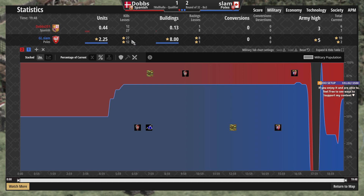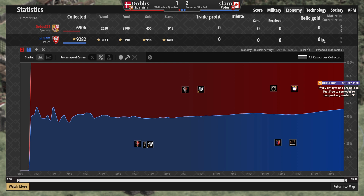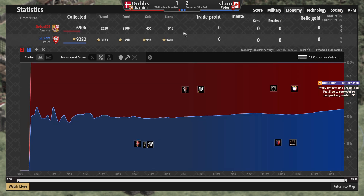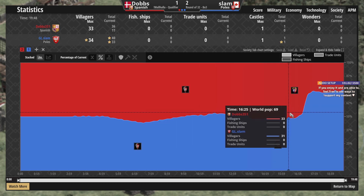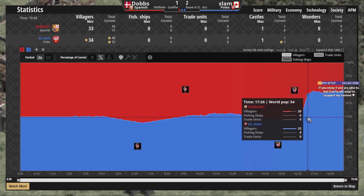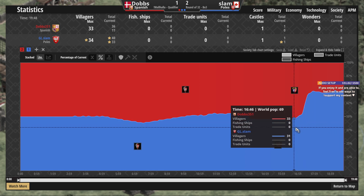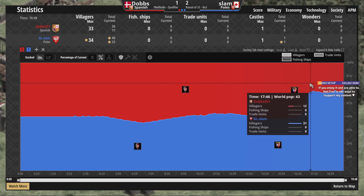Let's take a look at the achievements one more time. Slam has a 9-to-4 kill ratio, which is great. Economy is stronger for Slam — collecting about 2,300 extra resources — and a stronger society with a higher max village count. This area was absolutely devastating for Dobbs. After a fairly rough start to the series, Slam ends up taking the set 2-1 in a technical reverse sweep against Dobbs. Slam moves on to the Round of 16 while Dobbs gets knocked out of the qualifiers.